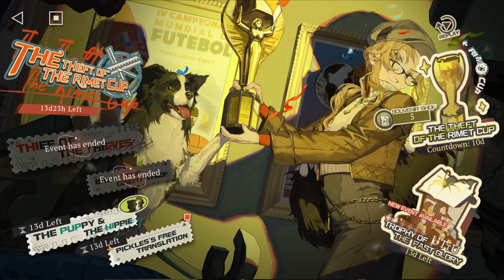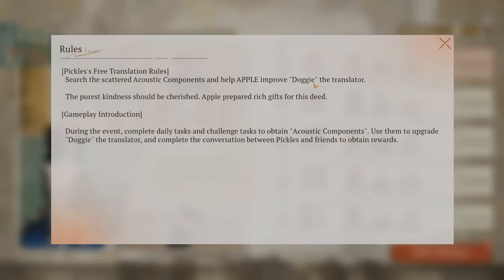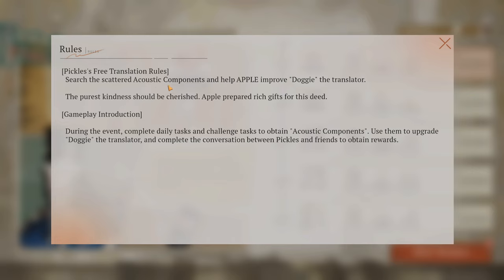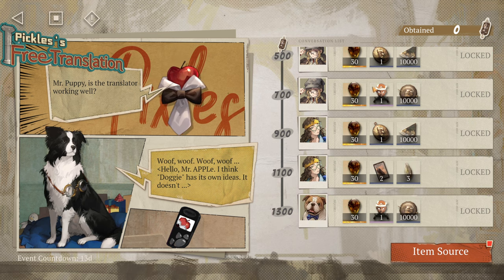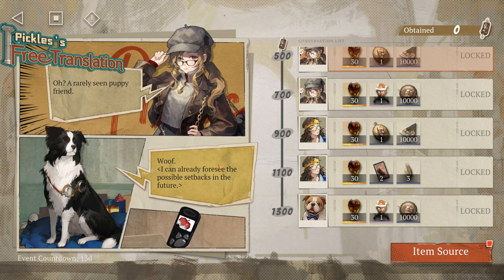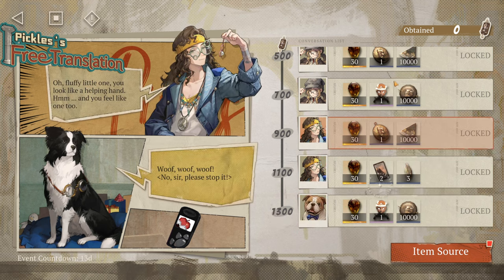Next is the Pickles Free Translation event. The description says: search the scattered acoustic components and help Apple improve Doggy the Translator. During the event, complete daily tasks and challenge tasks to obtain acoustic components, use them to upgrade Doggy the Translator, and complete conversations between Pickles and friends to obtain rewards. You go in, do the talking, and probably need to press the correct answer.